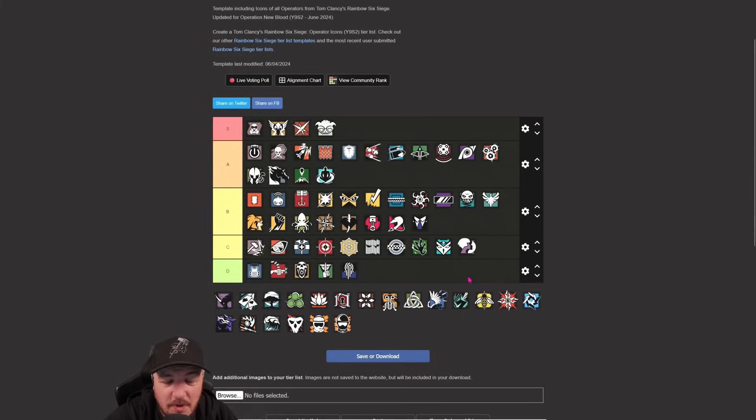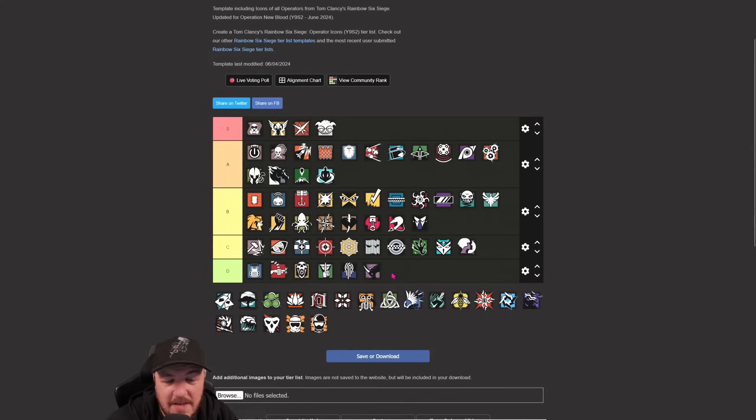Iana - I think she fits in B, I might even put her in C. The replicator just isn't giving you that much now she's lost nades as well. I'll leave Iana in C.